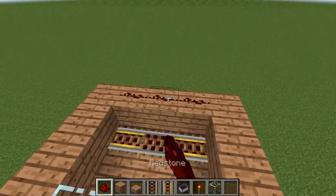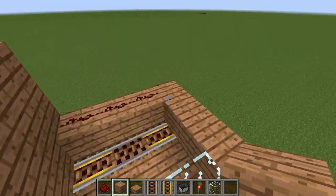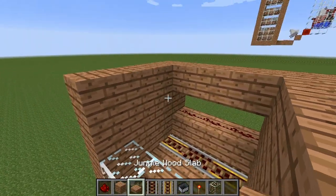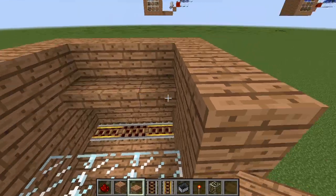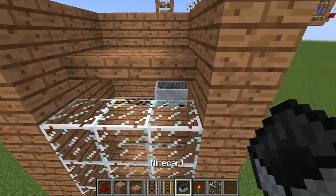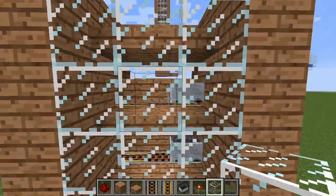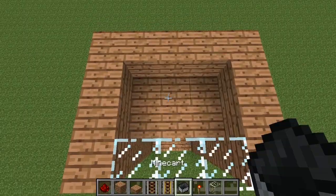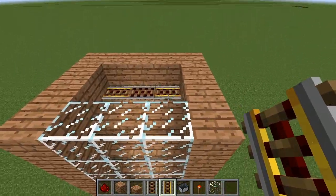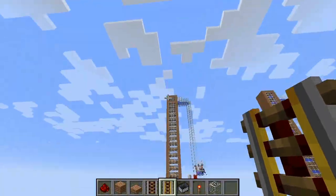And another one: redstone on the back, two rows of blocks left and right, upside-down half slabs above the rails and in front of them. Best is to put the minecarts directly in — that way it's easier later. I put glass in front so I can look into it, but use what you want; you can also close it off. Then powered rails and activator rail, and that continues as high as you want.